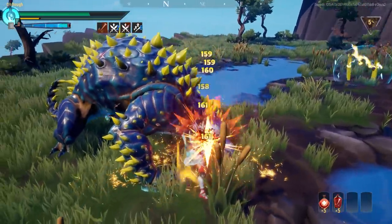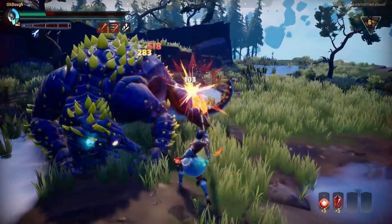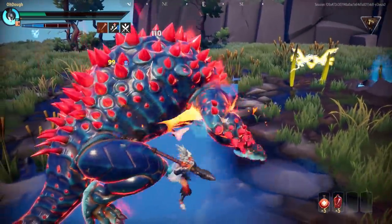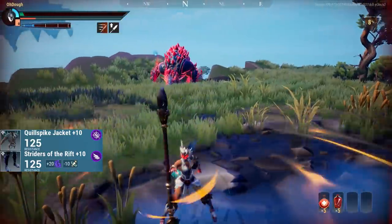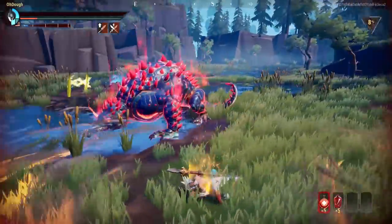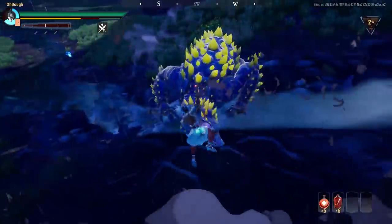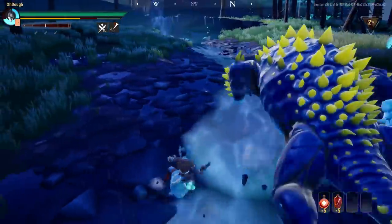After killing Rage Tail Nasher I went to fight Shocker Nazyga and that fight did not go smooth whatsoever. The reason is Shocker Nazyga attacks way more frequently than Rage Tail does. To counteract that I swapped my chest piece for a Coolshot chest piece and my feet for Rift Stalker feet — the whole point was to get Conditioning in my build to have more stamina regen to dodge attacks. It worked out pretty well and it was a pretty clean fight.